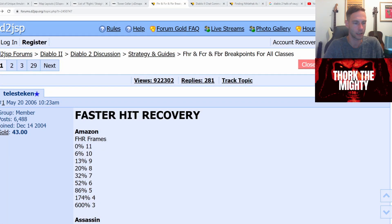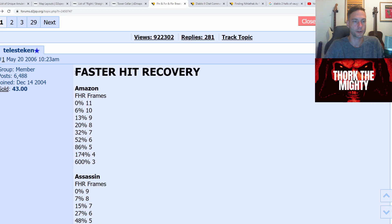Let's quickly go over breakpoints in Diablo. For faster hit recovery, before we get into specific breakpoints, the way breakpoints work is that at 0%, your faster hit recovery is at 11 frames. If you go to 4% or 5%, it doesn't make any difference at all. As soon as you hit 6%, it goes down to 10 frames. 13 goes down to 9, so going from 6 to 12 won't make any difference. But if you hit 13%, you go down to 9 frames, and it goes on like that.